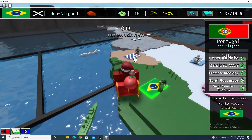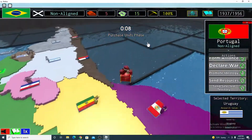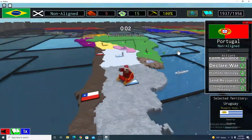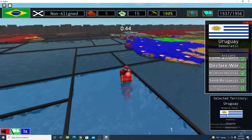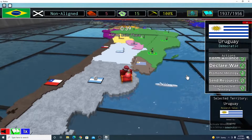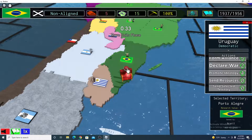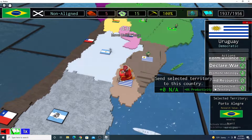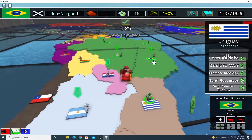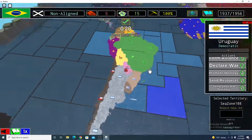Let's say you wanted to send land to Uruguay. This one's a little complicated but I'll explain it as simply as possible. You do the same thing as before — go to Selected Territory. Click your territory, like Porto Alegre, and send it. They would say yes or no. So we just gave Uruguay this whole region, but I want it back now.